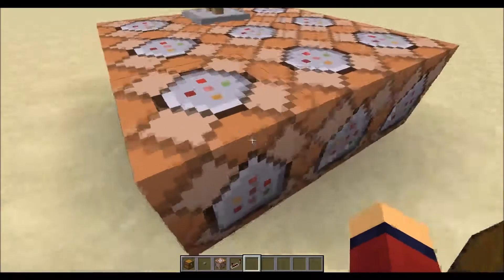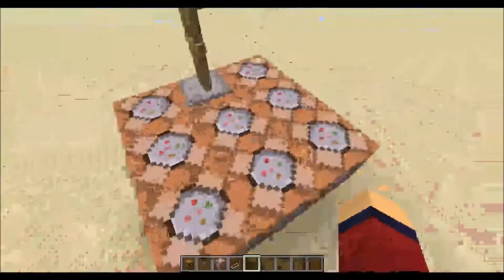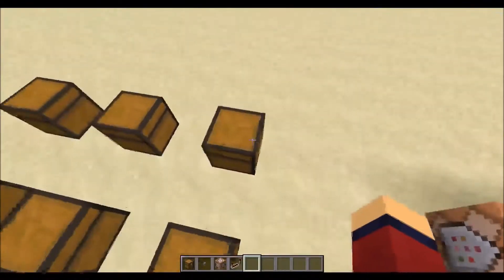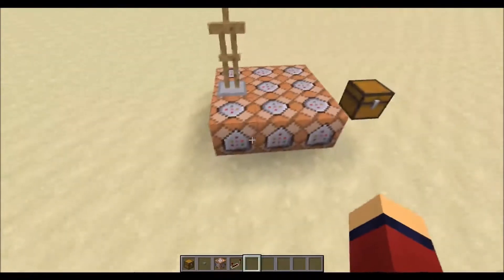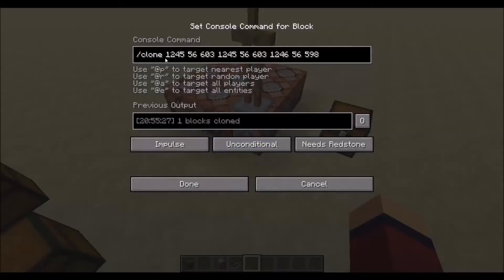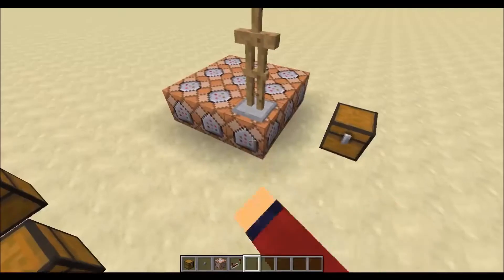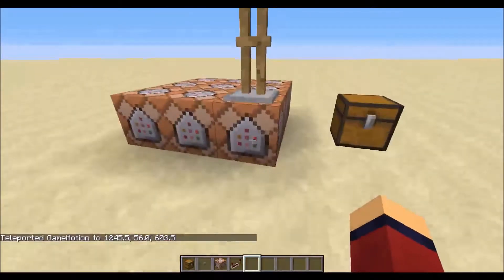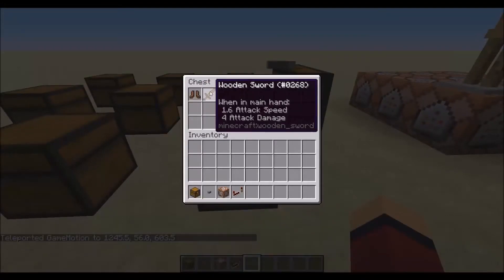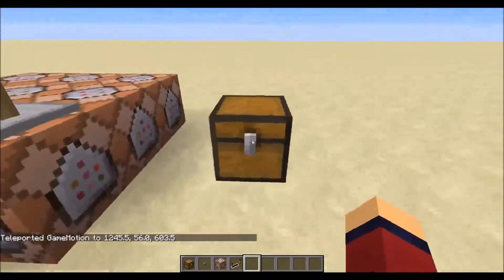So this is an example — each one will have a different clone command. So for example, I know this block clones this block. So if I press the button, he's now teleported to here. So if I quickly TP to that — this guy has just cloned this block, which is boots, sword, and seven arrows to here.